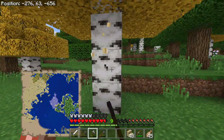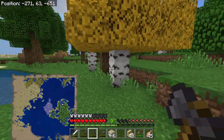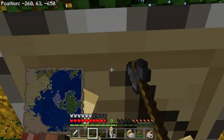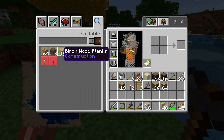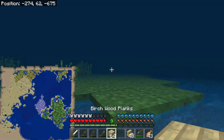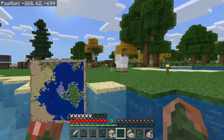One thing you guys may not know is the fact that birch in my texture pack looks pretty good. I'm using the texture pack created by Joppa. Usually I don't use any birch because it's a pretty horrible color block, but with this series we're going to go straight off the normalities of my Minecraft playing and work on some pretty cool stuff. We're going to use some birch for some pretty cool designs, especially with this tower.